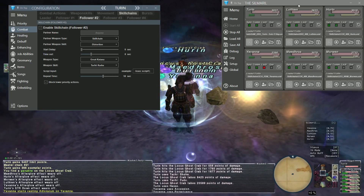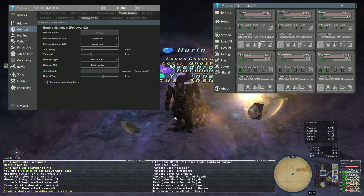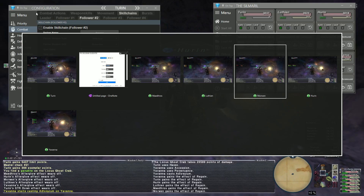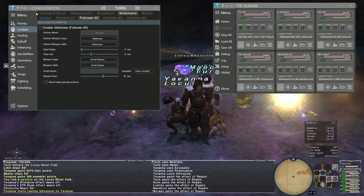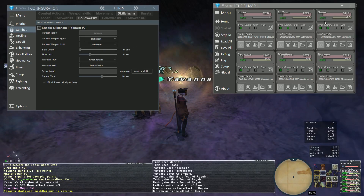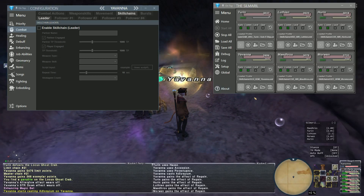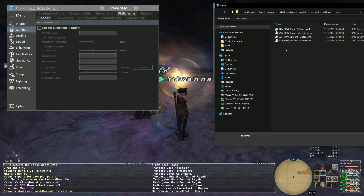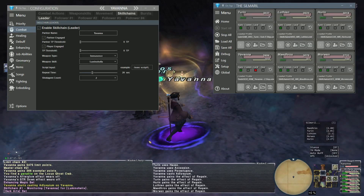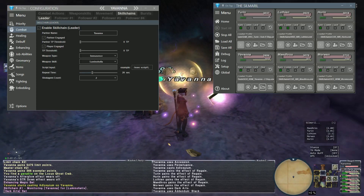That's just the four-step. I'm going to tab over to my scholar to show you how a scholar will work. Here we go — it's just a simple one. I'm going to do a two-step. In this case she's obviously got to get into Dark Arts to do Eminence.